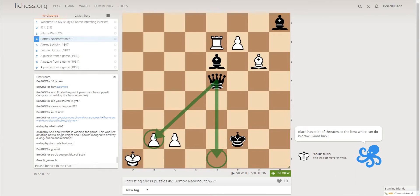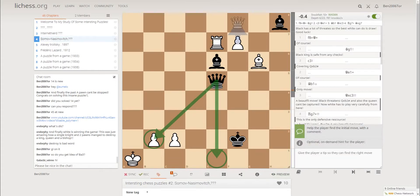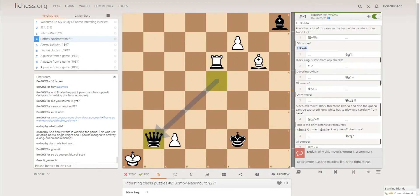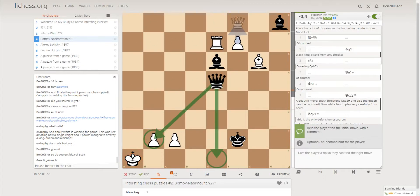Black is threatening Qxb2 and Qe1 checkmate. For example, if you defend here, then Black will play Qe1, which is checkmate. And if you go here, then Qxc6 checkmate.